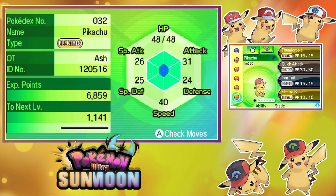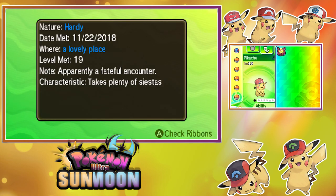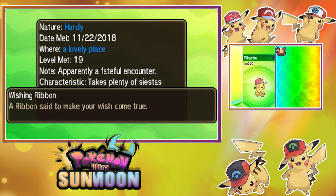And the final Pikachu — it's the Alola Cap Pikachu! OT Ash. Top screen shows stats. Also a male, level 19, ability Static. Moves: Thunderbolt, Quick Attack, Iron Tail, and Electro Ball. Nature: Hardy. Date met: November 22nd, 2018. Where: a lovely place. Level met: 19. Apparently had a faithful encounter. Characteristic: takes plenty of siestas. And it has the Wishing Ribbon.